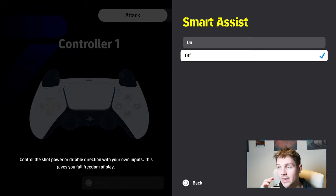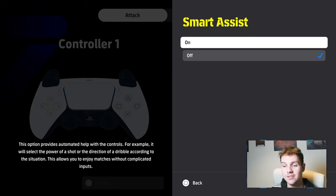So that's what we've been playing with all along. If you turn Smart Assist on, it says that this option provides automated help with controls. For example, it will select the power of a shot or the direction of a dribble according to the situation. This allows you to enjoy matches without complicated inputs.